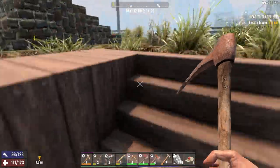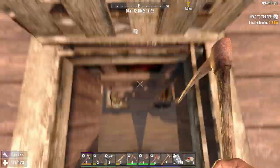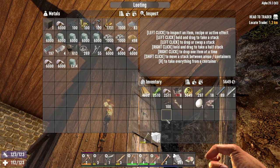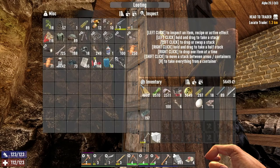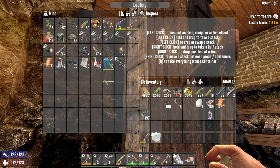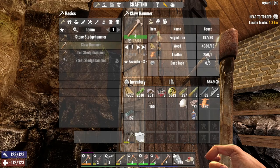One thing we want to do to get that workbench going is we've got to make an extra hammer. We probably have zero metal in here. I'm going to need duct tape to make an extra hammer. Claw hammer needs five leather and five duct tape, and it's going to make a tier four. So we can use the tier two and then keep the tier four, which should be much nicer. So we're going to need four more duct tape.